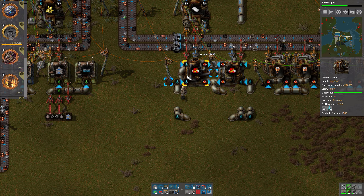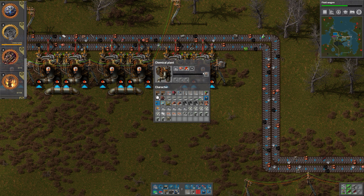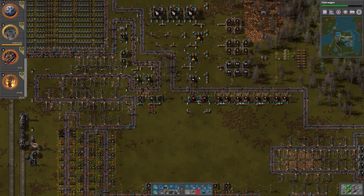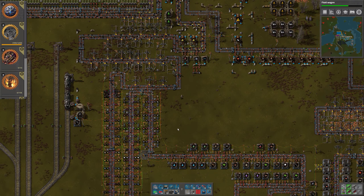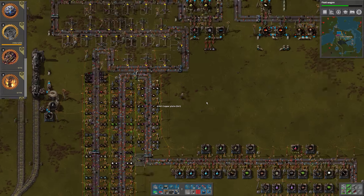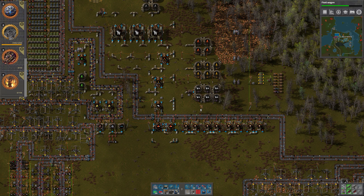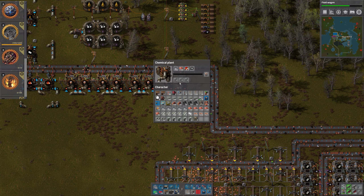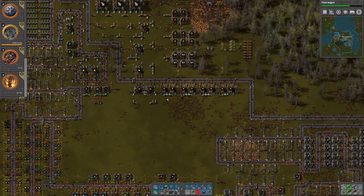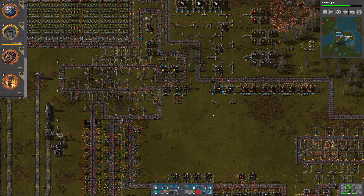Let's grab a few more copper plates and go turn off the petroleum gas, and get copper plates into use. We have everything loaded up now, at least to create the batteries. Hopefully we get most of the sulfuric acid — we won't get all of it. Maybe we should put extra inserters to get those as well. We are producing batteries at least.